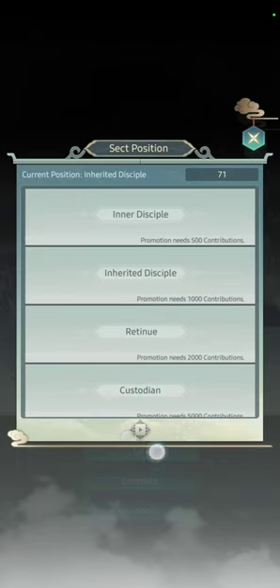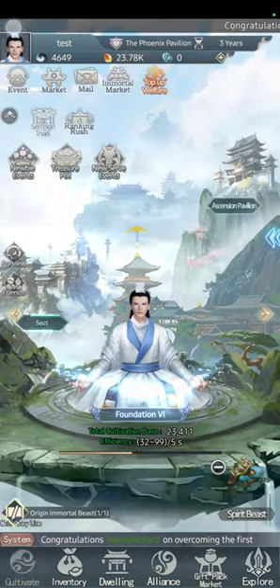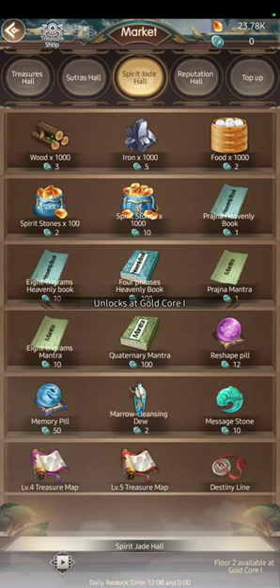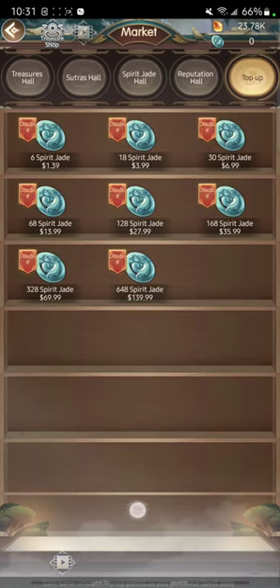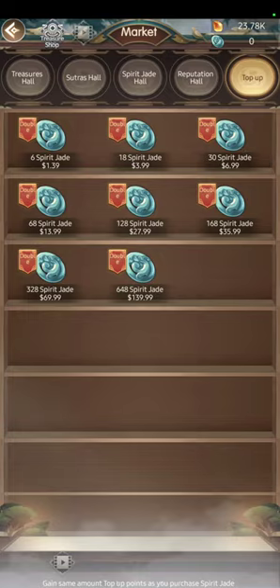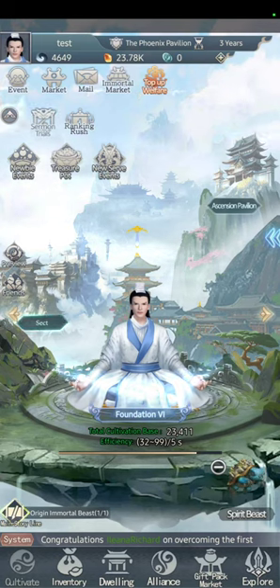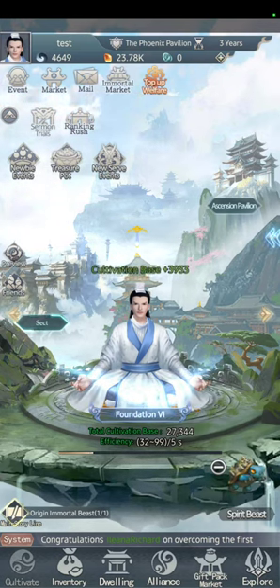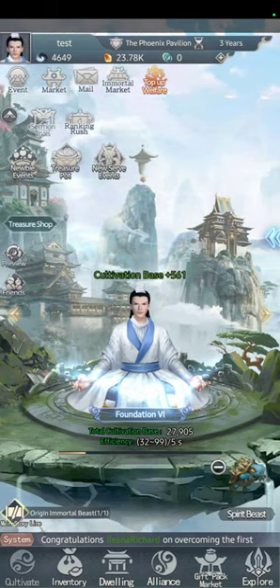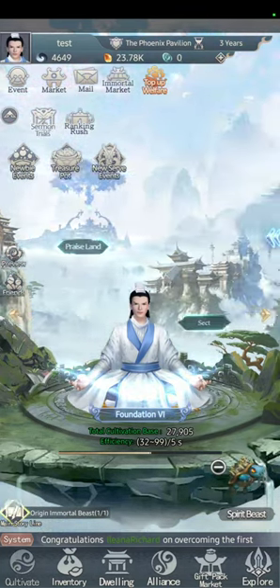Now I can be promoted to Inherited Disciple. I also unlocked Ads — you can watch ads to get Contributions, and there are ads in the Market too. These are very important for early game whether you're a spender or free-to-play. Once I unlock the Heaven position I'll get the ad skips for this video so you can see how it works.